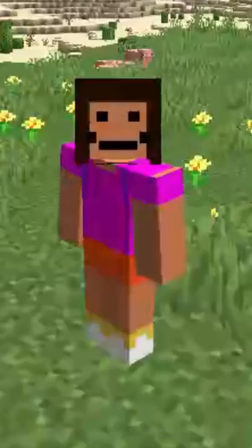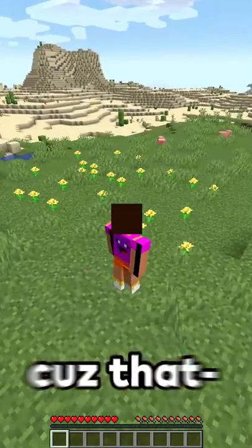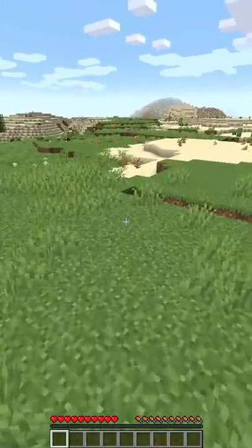Minecraft but you can't touch the color yellow. It looks like I spawned in a pretty good area — good thing I didn't spawn right next to these yellow flowers because that would have been bad. My goal for this video is to find some gold. How am I going to do this? Because gold is yellow, I just need to find it and look at it.